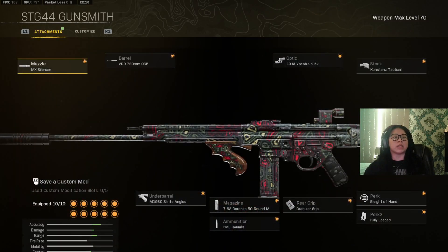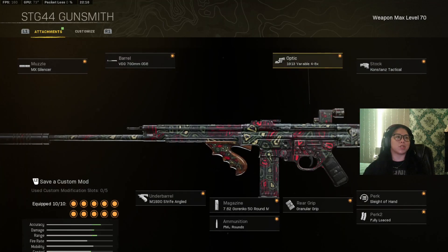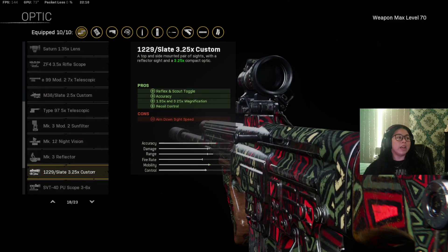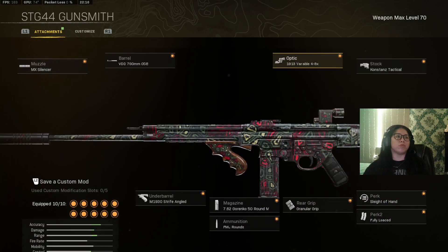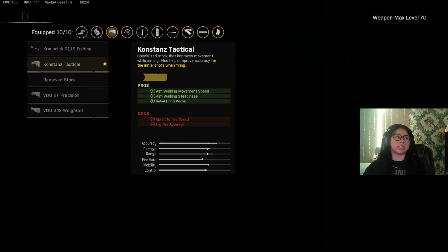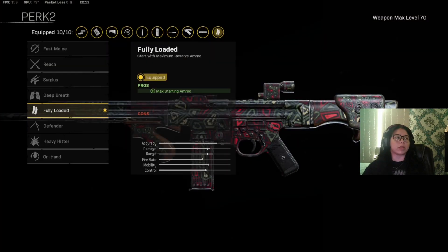Then the STG — I'm going to go through every single mod. We have the MX Silencer for muzzle, we have the VDD 760mm 05E, which is the second barrel. Then we have the 4-8x Variable 1913 optic. I find this one to be better than the 3-6x optic — I really don't like that optic, everybody raves about it but it's not my cup of tea. I really trust the 4-8x optic. Then the Constant Tactical stock, which is the second stock.